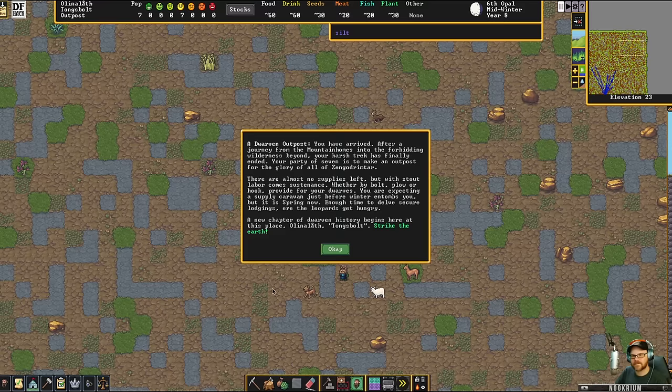Store over outposts, you have arrived after a journey from the mountain homes into the forbidding wilderness. Your harsh trek has finally ended. Your party of seven is to make an outpost for the glory of Zyngodrimtar. No supplies left, but with stout labor come sustenance. Hopefully we don't get a bug — can't have a bug. New chapter of dwarven history begins here at this place, Olin Alath.